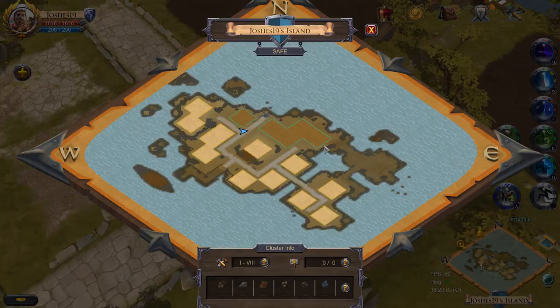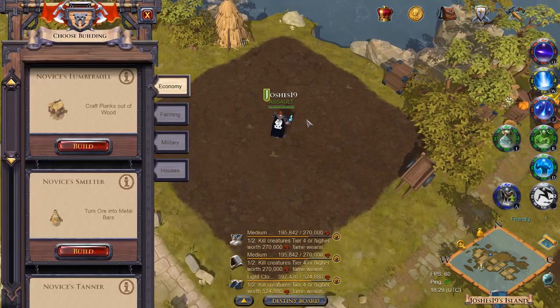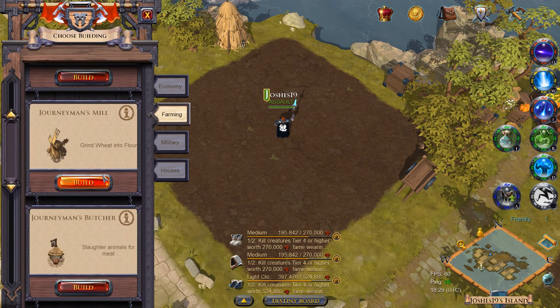Once you are on your island you will want to head to the north east region, where you will notice some dark brown plots. These plots are used to place farming buildings. The building menu can be accessed by pressing B on your keyboard, and you can then click on the farming tab to see all of the farming buildings.